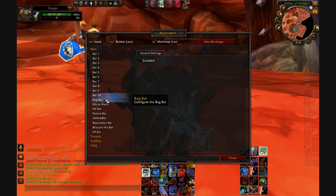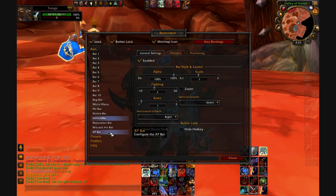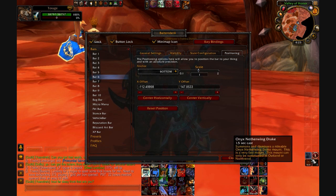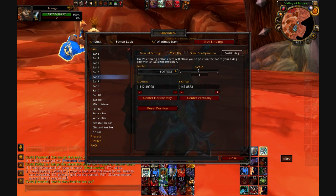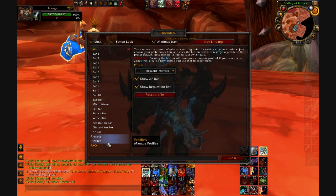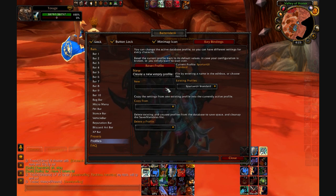You have ten different bars to choose from: your bag bar, micro menu, pet bar, stance bar, vehicle bar — pretty much everything. You can move anything around and there are tons of options. I have bars set to fade out until I scroll over them so they're not in my way. There's one over here with all my F keys, number keys, and mouse buttons. There are presets and profiles too, so you can log onto a new character and click your main's profile to have it set up automatically.